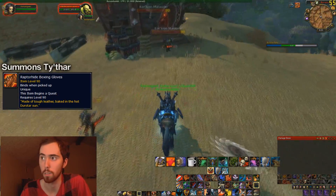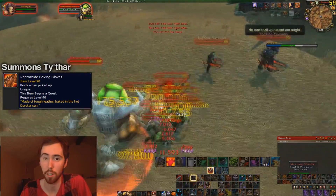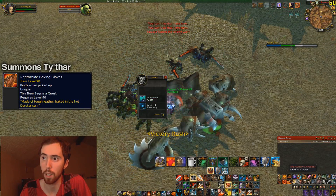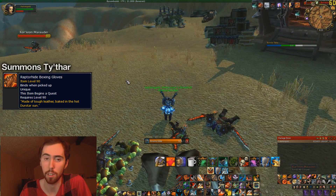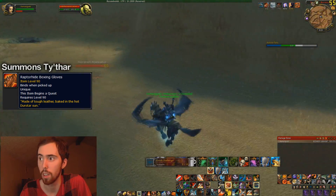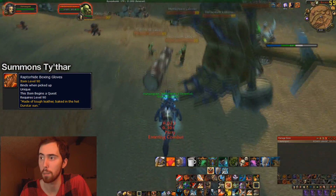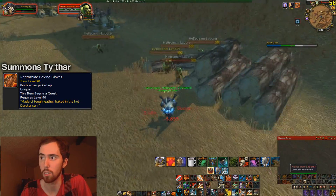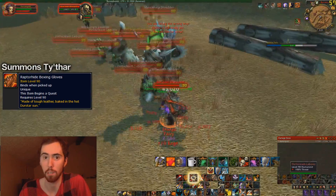I already did the one for killing all the bosses, but for whatever reason I thought I did the one for getting all the items, but apparently I didn't. And people have been asking me about it, so I'm going to do that one now. The Raptorhide Boxing Gloves are the first ones we're going to be looking at here. You get these from Northern Barrens, and in 5.3 you used to be able to buy it from the vendor, but the vendor's not here anymore, so what you have to do is kill these laborers. This is the best place to farm them in my opinion. You just run around and pick up all these mobs and AoE them down.